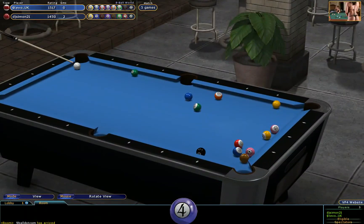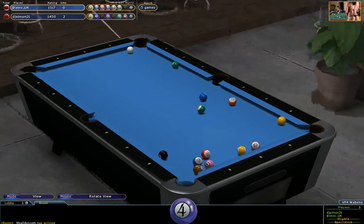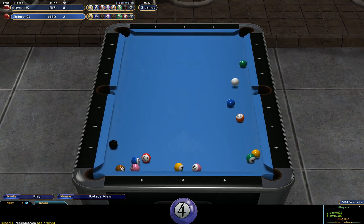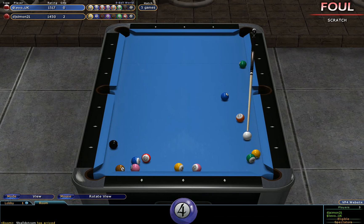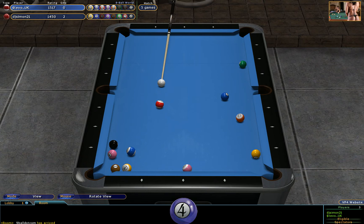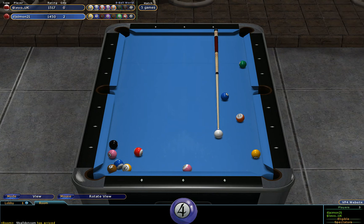That's blocked by the seven ball. So there's nothing on here at all for Stevo — tried to play a strategy shot and blocked the pocket with a fourteen. This time it's ball in hand to Stevo UK — remember he's on the stripes. He's going to try and move some balls here. Managed to do that, but in doing so he's unlocked that pocket for the one ball. And now we've got a right mess down in this left-hand corner. The seven ball is surrounded.